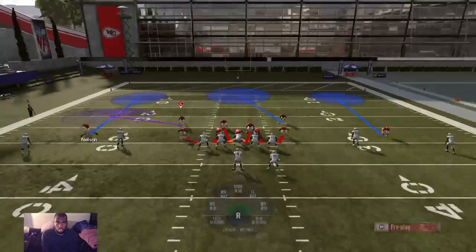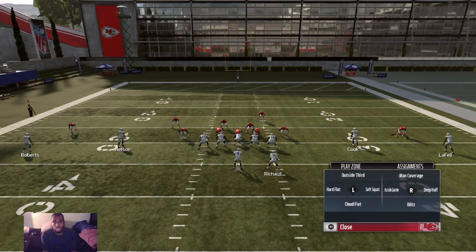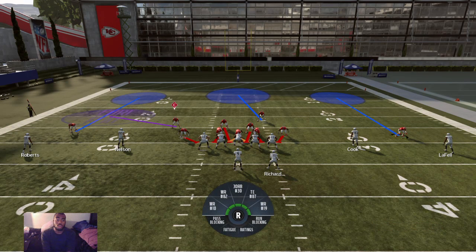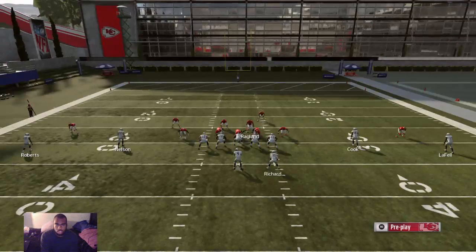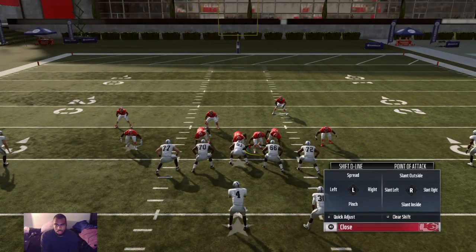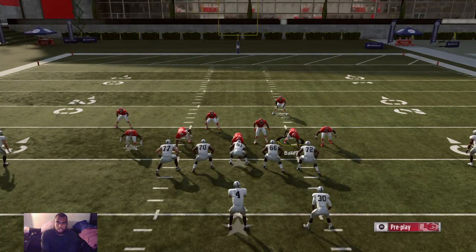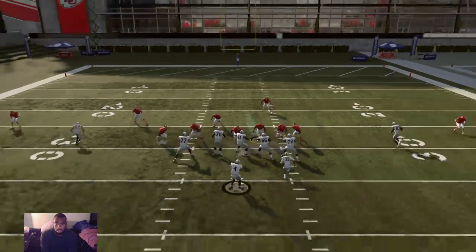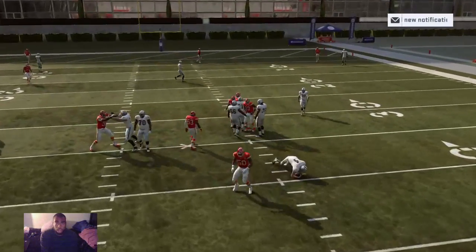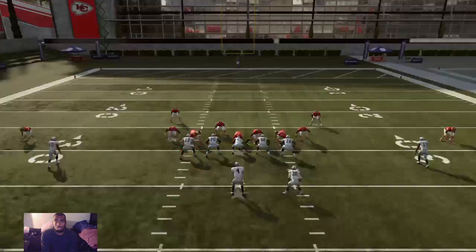To make sure everything is working well: double tap Triangle, Circle, and Square if you're on PS4 — same on Xbox — and put them in an outside quarter so they won't get burnt deep. Make sure everything is good on that side. Depending on who you think is going to get the most pressure, go ahead and user that player. They're spreading to the outside so my man right here can get on the outside tackle, the linebacker comes in free, and they're just coming in free every single time.